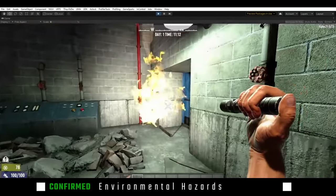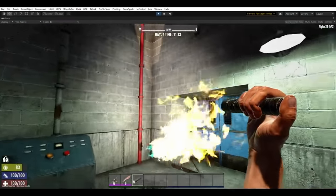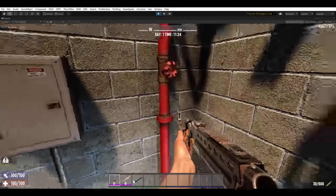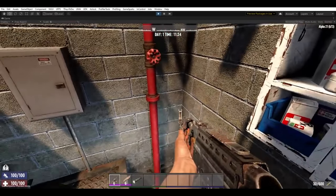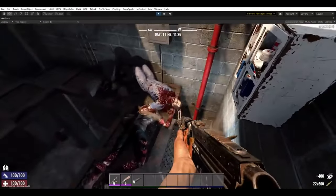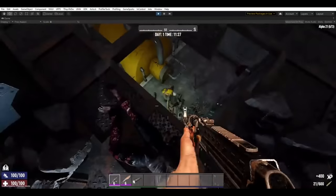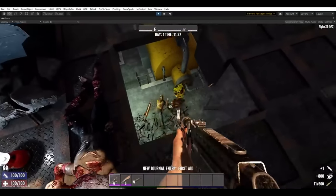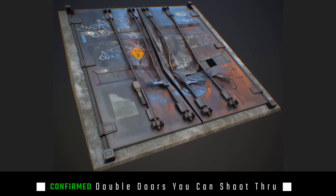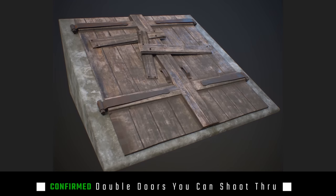POI designs will continue to be enhanced with the addition of environmental hazards. In this situation we've got a gas pipe spitting out fire in front of a door that blocks your pathway forward, and on the level above you'll find a switch to turn it off and move forward through the POI. Seeing fire here also harkens back to Joel talking about potentially having a fire trap in the future — I'm not hopeful but it would be incredible.